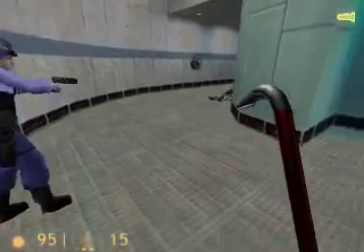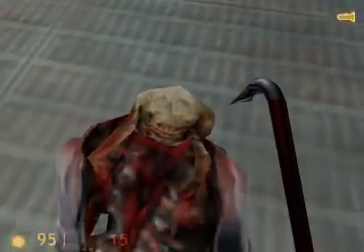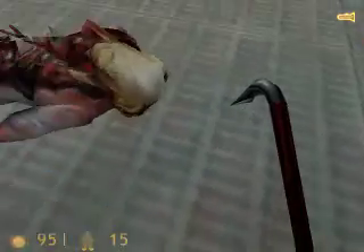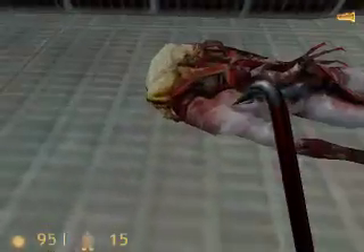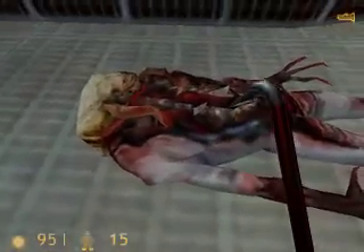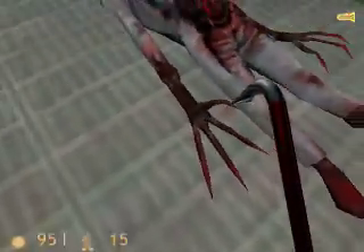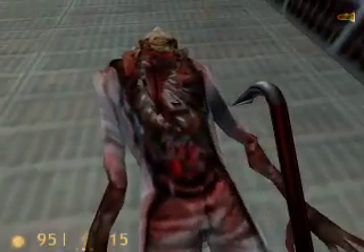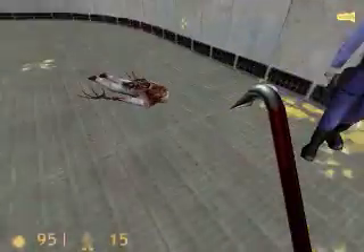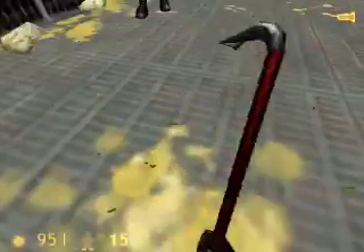They're wearing science team uniforms. This is what a headcrab does: it latches onto the person's head and with its teeth — it has some teeth in the base — it will lock onto the person's central nervous system, controlling their body and mutating them, mostly in the fingers as you can see. The chest cavity breaks open and I believe that's where they eat from. I'll just destroy the body here. The person is still alive until you kill the headcrab.